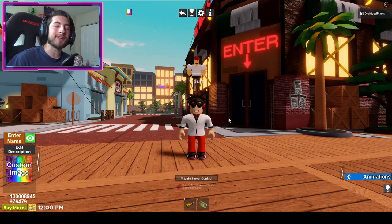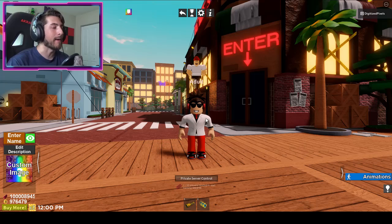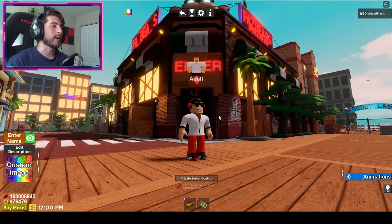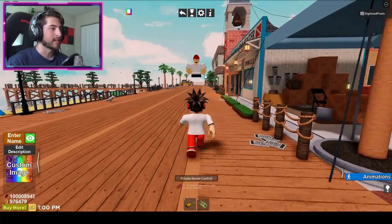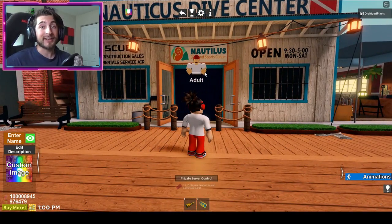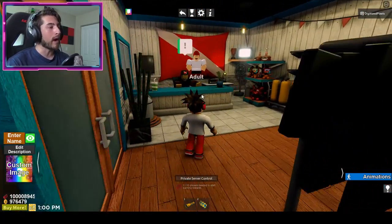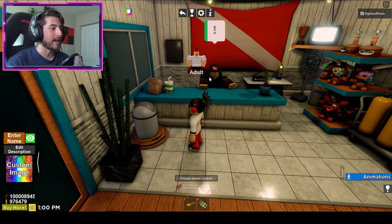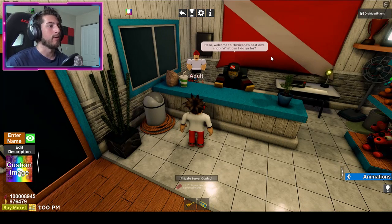Once you're here in the Fazbear's Fright or the FNAF 3 map, you just won't be a human — I do suggest being a human, trust me. Once you're here in front of Fazbear's Fright, you're going to head down this way over to the Nauticus Dive Center. I'm actually a certified diver — isn't that a cool fun fact about Digi? And this is where it begins. We're going to go ahead and talk to this beautiful man right here.